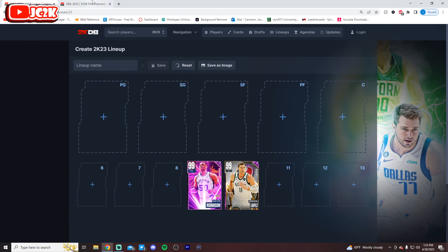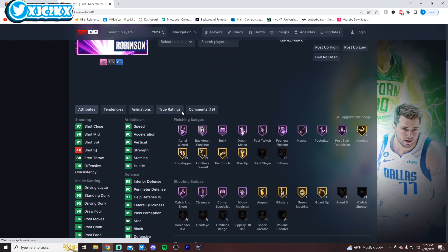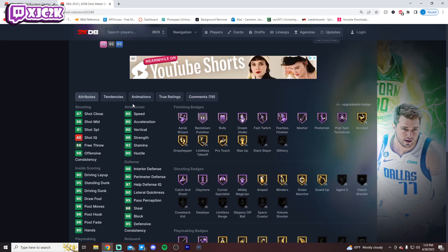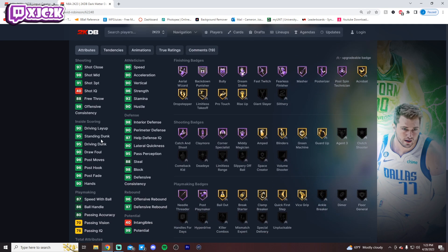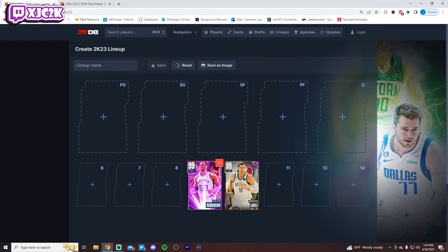Number 9 is going to be David Robinson. This one is super debatable between these two guys. For me, I'm going to go D-Rob just slightly because I love his release. He has 30 Hoffs, his defense is incredible, and he's got slightly better speed than Lopez. Still a very good shooter with 95 driving dunk. He's got Garland size up, Lillard behind the back, and Kobe escape. He's got slightly better sigs, and I give him a very slight edge over Lopez.